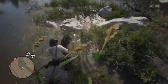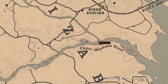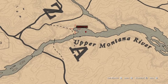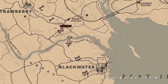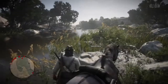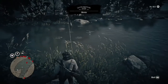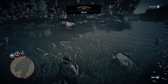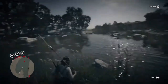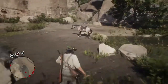Okay, this next spot is all the way in Blackwater. You've got the Upper Montana River — Blackwater's right there. There's a little spot right here, by the Z in West Elizabeth, right between the Z and the A. It's a really good spot. I'm pretty sure there's Bass and Rock Bass and all that stuff — maybe Smallmouth. There's some good fish here. Nice little spot, pretty little river. That's spot number five.